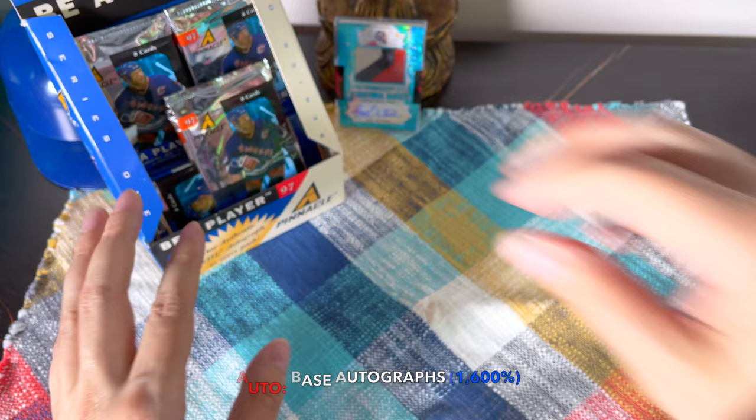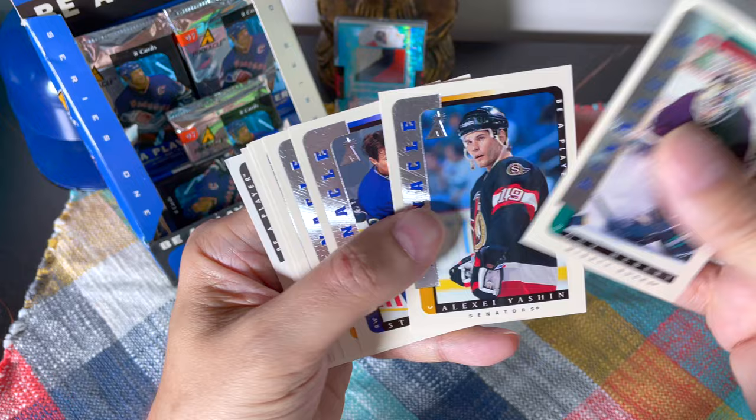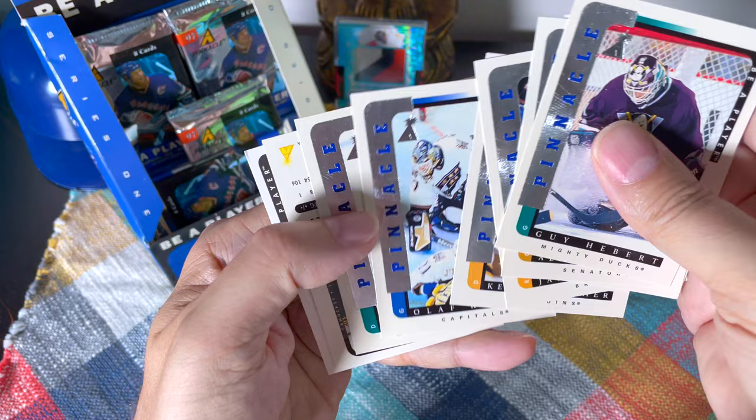I'm going to enjoy this break — it might be a 20-minute break. I can't believe the names we've hit; we've hit two of the best possible. This is wild. There's Guy Hebert — he's actually an American player, I think he's from New York — Yashin, Stephen Rice, Jason Allison, Kevin Hatcher, Ollie the goalie, as well as Bobby Dollas.